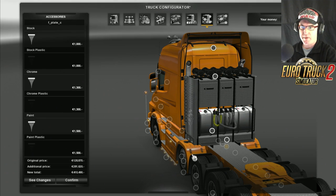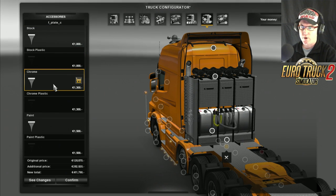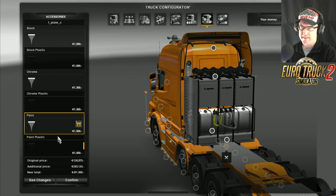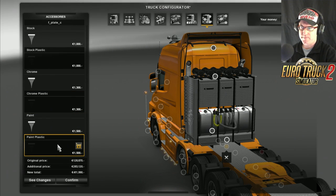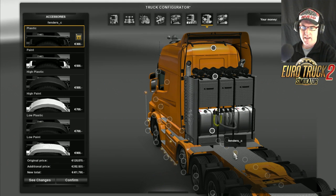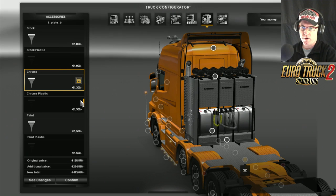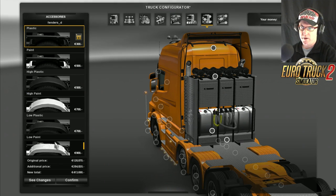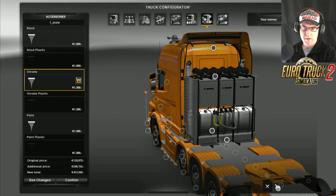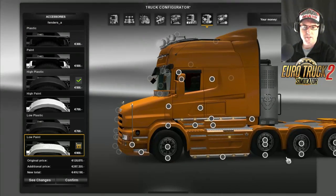Now here is the center part. You get stock, stock plastic, chrome, chrome plastic, paint, paint plastic. Let's go chrome because it matches. And over here we're going to go low paint, chrome, low paint, chrome, and low paint. So it all matches and looks nice.